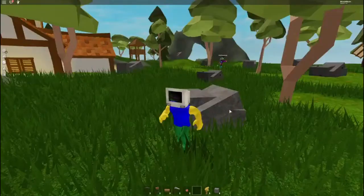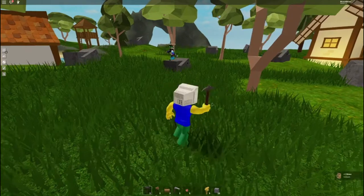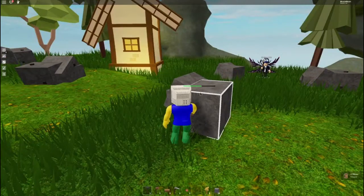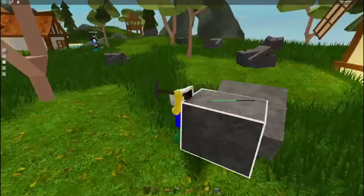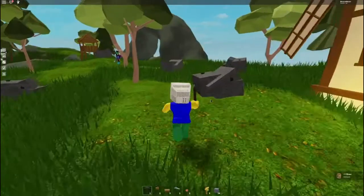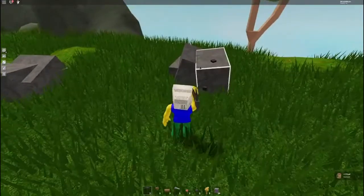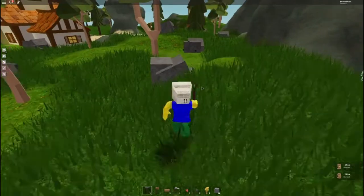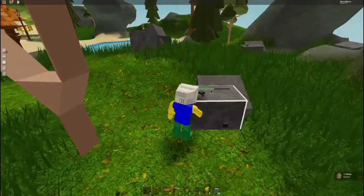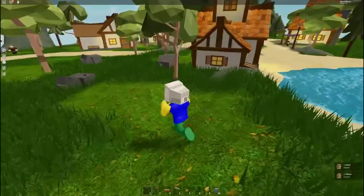There isn't much here, but I can get all these rocks. So instead of making a stone generator with lava and water and a special block arrangement, you just go to the mine and get the blocks yourself — you don't need a generator. That's pretty cool, very cool. Thank you, developers of this game.